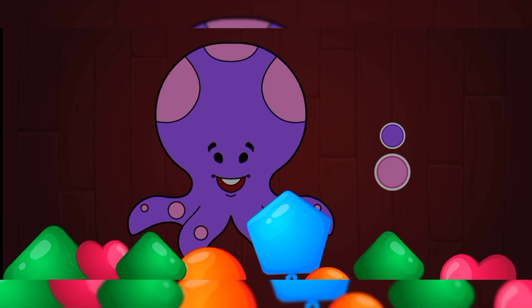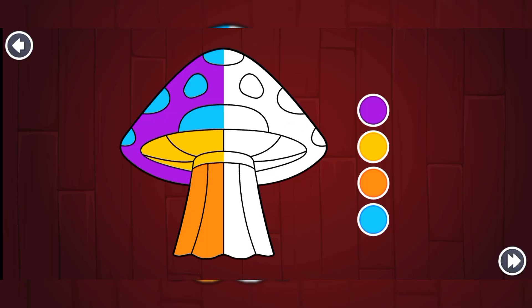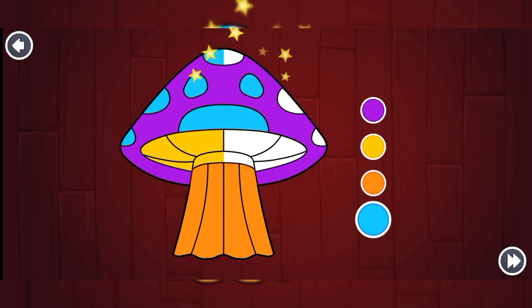What about the teeth? Oh my god, we are not going to color those teeth. It's a giant mushroom and what we need to do is to color the stem of the mushroom orange. Let's pick the orange color and put it on the stem. It worked! And what's next we should do is to get this purple on the top. And for the circles on the top we need the blue color.